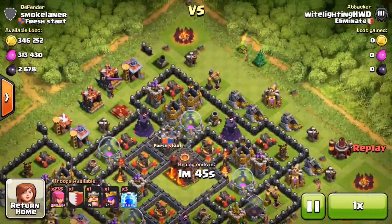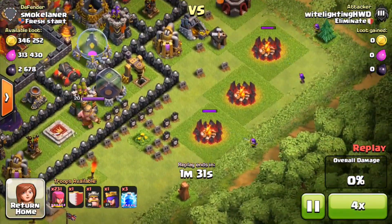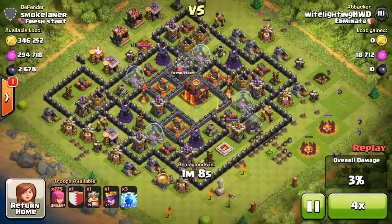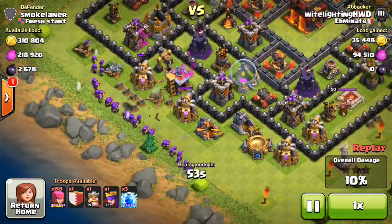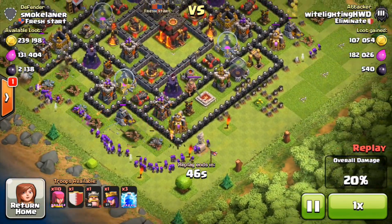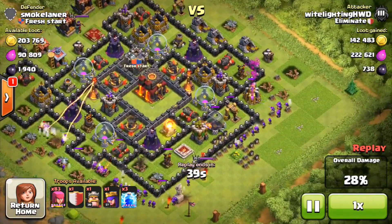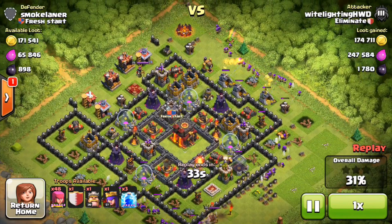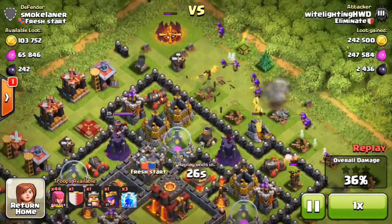This next raid is against Smoke Laner and he has almost full collectors, so we are absolutely going to take advantage of that. Same basic strategy — taking out the outside buildings and making a big line. I did a really thick line on this side mainly because most of the collectors were clumped up on two sides of the base. So I did really thick lines by those collectors and then not as thick where there weren't collectors. Another thick line to get as much dark elixir as possible, then another line on top with the other collectors to maximize total loot gain.